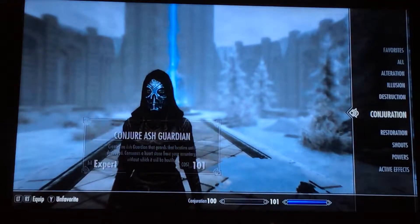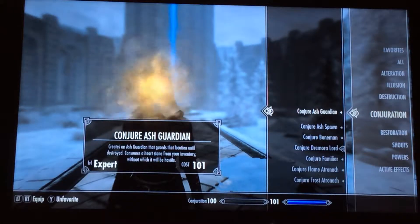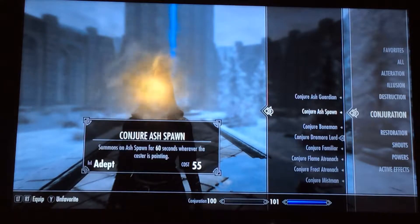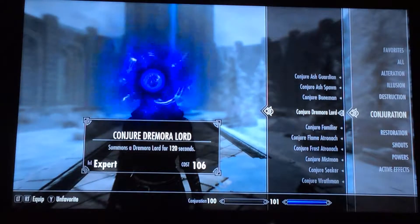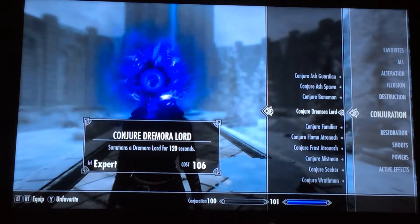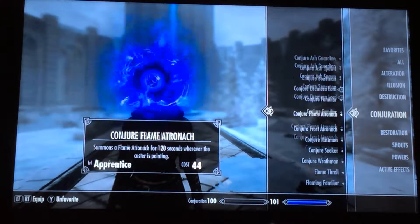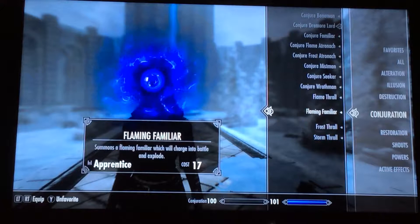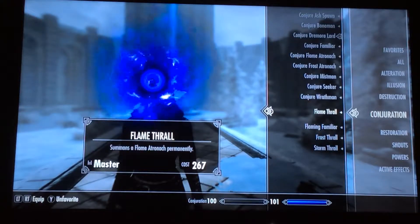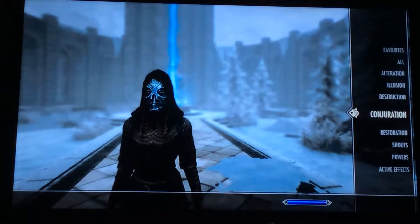For magic, use all the conjurer spells. Conjure Ash Guardian — make sure you have a heart stone for that one, because I tried to spawn it without one and it started attacking me. Conjure Ash Spawn, Boneman, Dremora Lord — this is the one I mostly use because they're melee fighters and they go ham on things. I still don't have Conjure Familiar or Storm Atronach yet, but I'll get them later maybe.